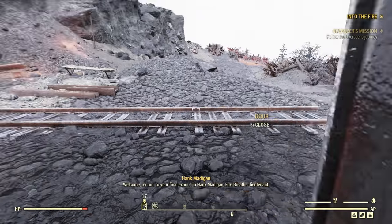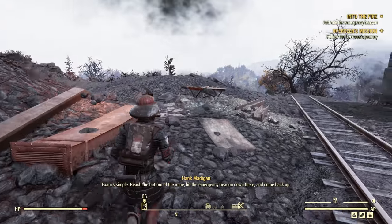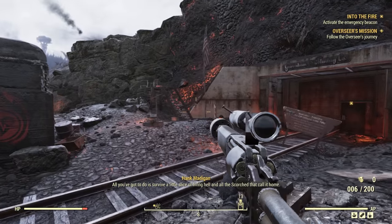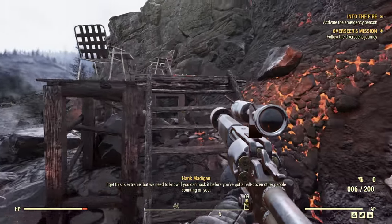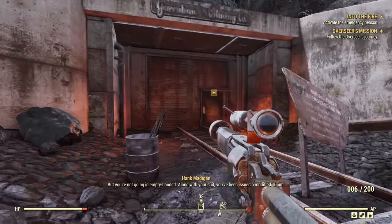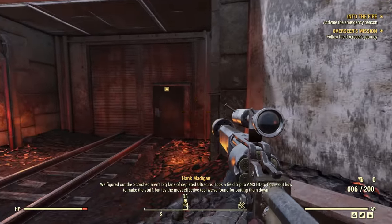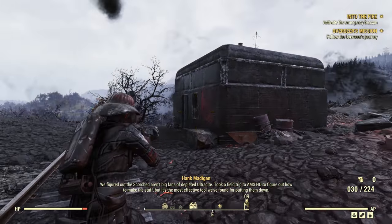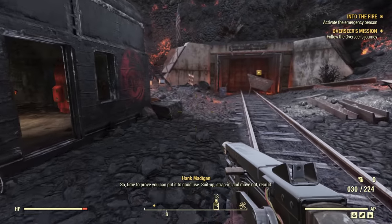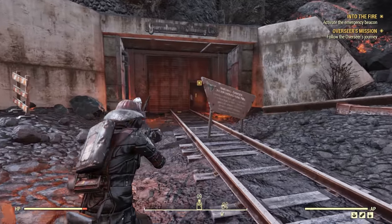Welcome to your final exam. I'm Hank Madigan, Fire Breather Lieutenant. Exam simple: reach the bottom of the mine, hit the emergency beacon down there, and come back up. Sounds easy — all you gotta do is survive a little slice of living hell and all the Scorched that call it home. I get this is extreme, but we need to know if you can hack it before you've got half a dozen other people counting on you. But you're not going in empty-handed. Along with your suit, you've been issued a modified 10mm — we figured out the Scorched aren't big fans of depleted Ultrasight. So: suit up, strap in, and move out, recruit. Yes sir, boss — I'm a fire breather, let's go!